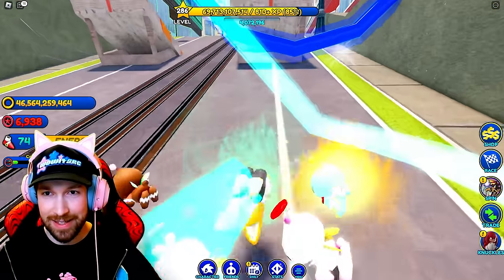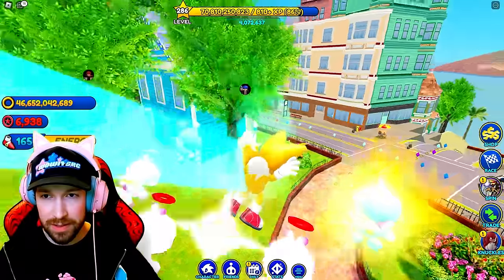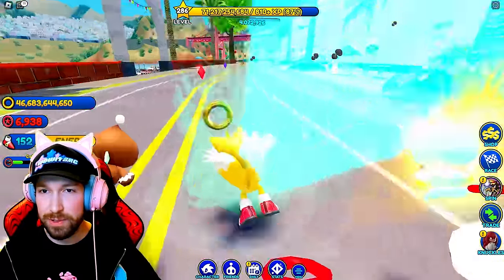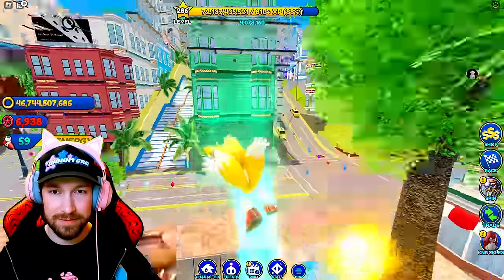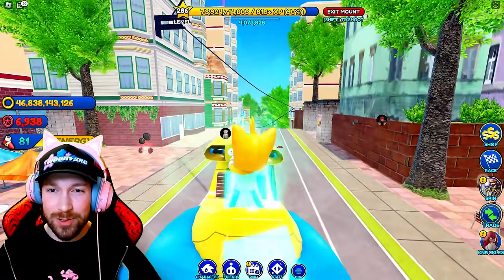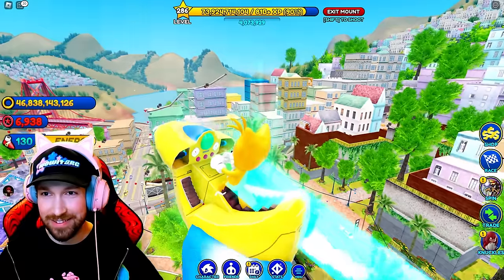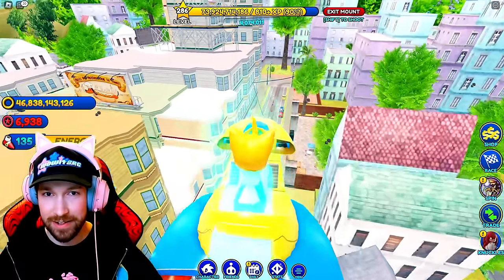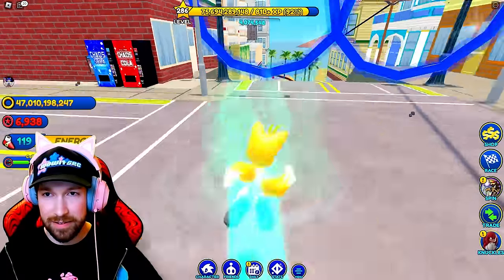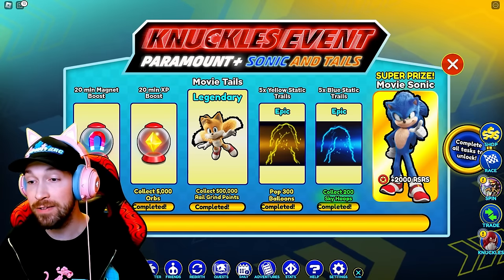The stage is pretty laggy — I don't know if it's because there's too much going on, maybe it's just my PC, but I feel like it's probably laggy for everyone. So where are these Skyhoops? We got another one right here. Already at 36 out of 200 — should be able to complete this in no time. When they say Skyhoops, I assumed they would be in the sky, but they're kind of closer to the ground. We'll have to head back to that little center area and continually collect those same Skyhoops. Here they are — I'm going to go ahead and grind this out.